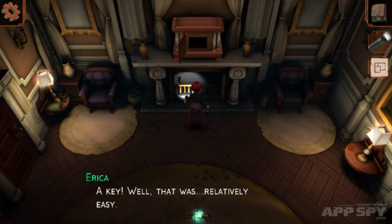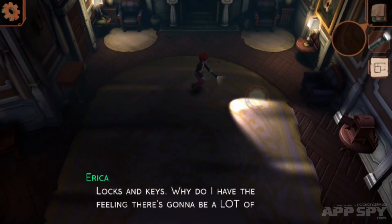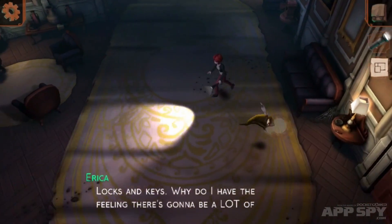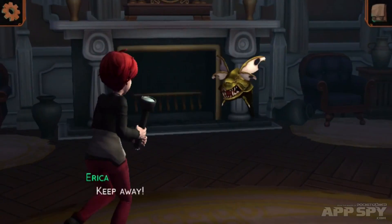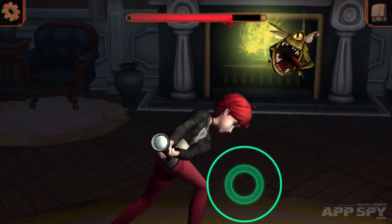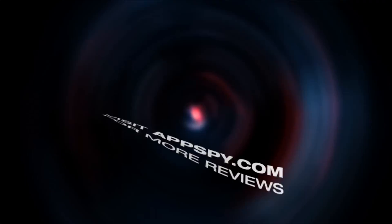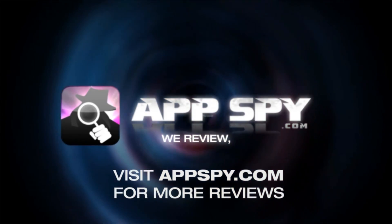This is super early on in the game — I didn't want to give away too much of what happens later on. But this is Till Morning's Light. It's scheduled to come out on the 21st of May. It's from WayForward and Amazon Game Studios. If you're a fan of old school survival horror games, this is certainly gonna be one to keep an eye out for. This is Peter with AppSpy.com — we review, you decide.